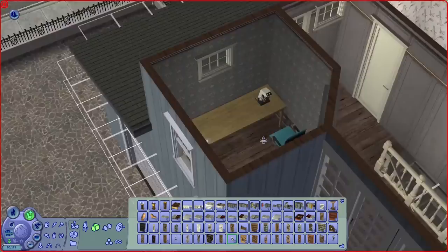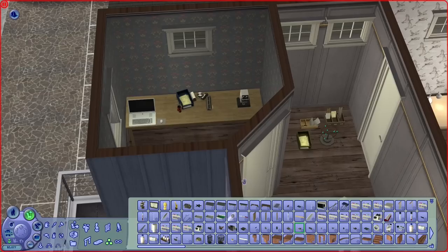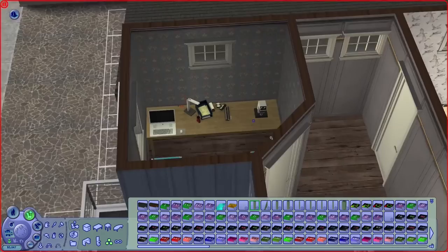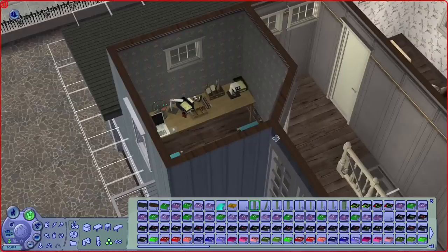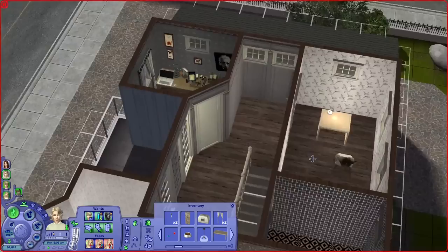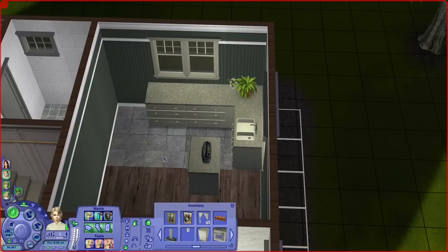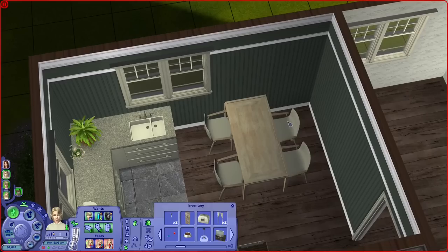I wanted to keep one big bedroom for Edith and Benjamin, and then of course one bedroom each for Matthew and Mary, because they've been sharing a bedroom for so long. But then I had one small spare room. Seeing as both Benjamin and Edith are very much into science and research — Benjamin is working in the science career and Edith is in the medical career with a science hobby — it just made sense for them to have a shared study.